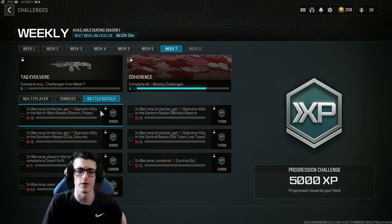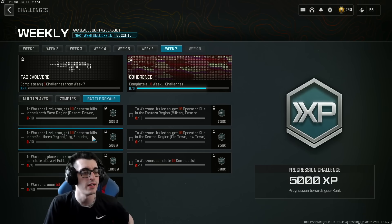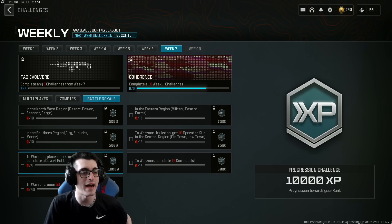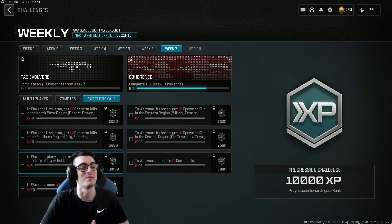For Warzone — be careful loading up right now, it's apparently bugged with people moving at one frame a second and create-a-class is bugged as well. That should be fixed with a hot patch soon. Warzone Week 7 challenges include: get 10 operator kills in the northwest region, 10 operator kills in the southwest region, place in the top 10 five times, or complete a Covert Exfil — which we can't do today because that feature is not yet available.